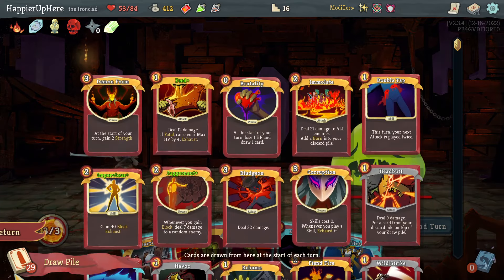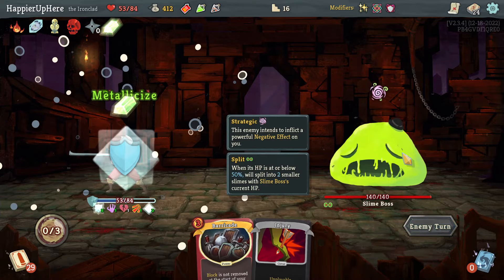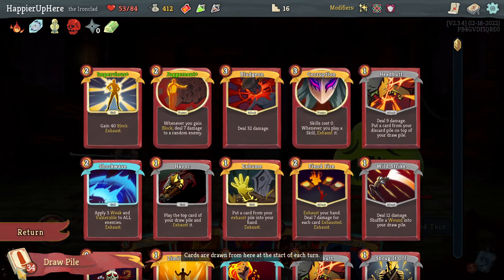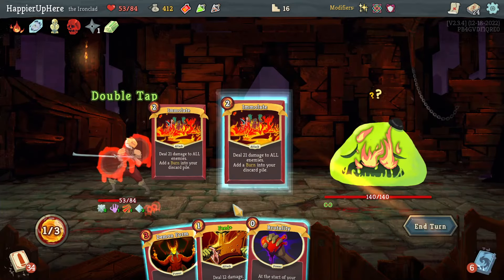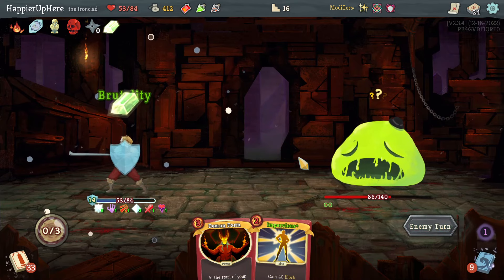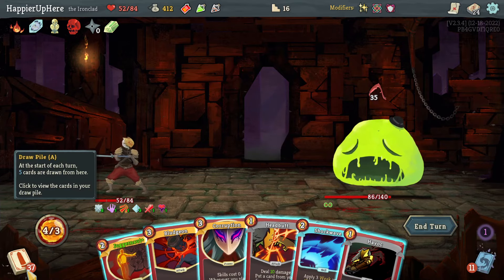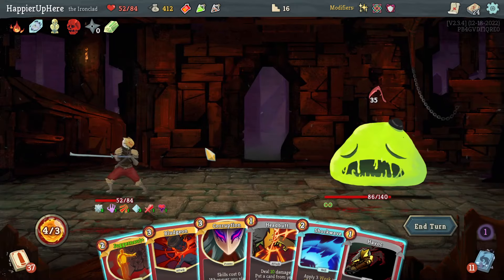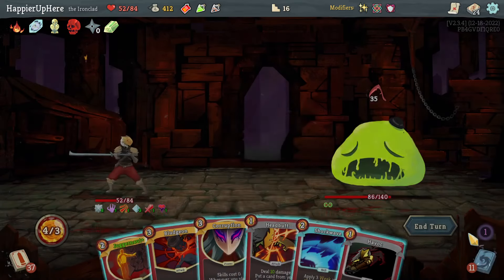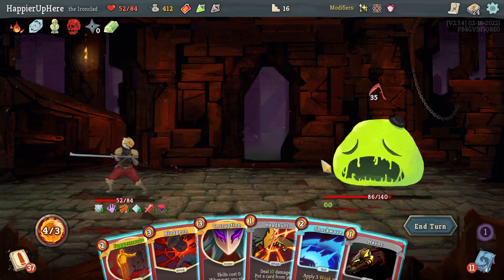Slime Boss — I think I can get by without potions. Next turn I have Double Tap + Emulate, which should be plenty. Let's do Dark Embrace, Berserk, and Metallicize. Then Emulate twice for 42 damage; I have a Bludgeon coming up so I should be fine. Let's Double Tap the Emulate and even play Feed. Do Brutality too. Then I have Bludgeon — not as much damage as hoped. Can I do Bludgeon then Headbutt? Let me figure out something with Havoc.